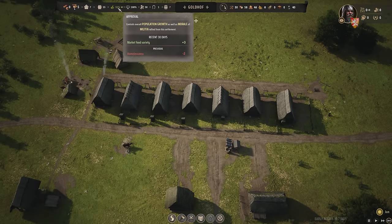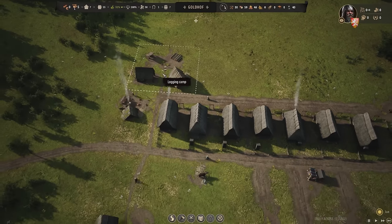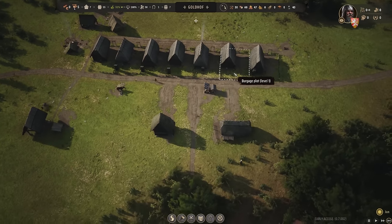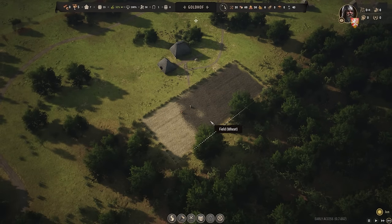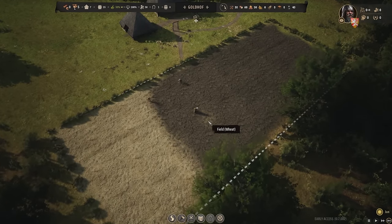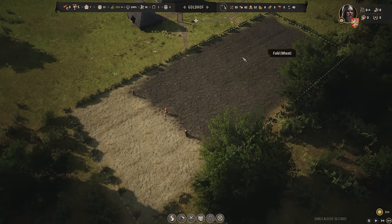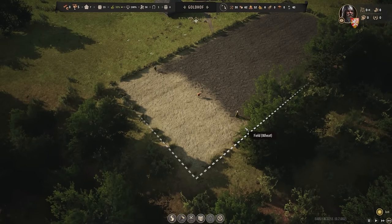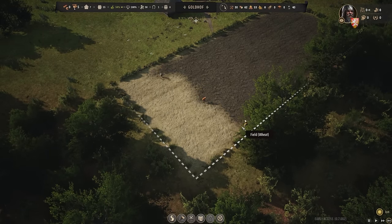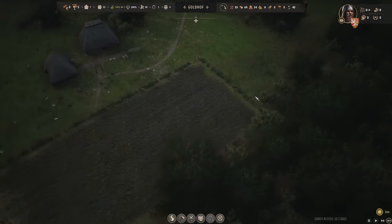We're finally getting people happy. We got some food variety and no homelessness. The houses are rocking and rolling, and we have excess housing so new families should move in. I might have bitten off a little more than I could chew down here — they've spent an entire month plowing and haven't planted any. These guys are like, 'no, we have to plow it all before we plant.' Even though it isn't strictly necessary — medieval brain. It's fine.